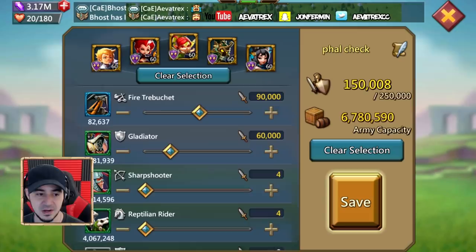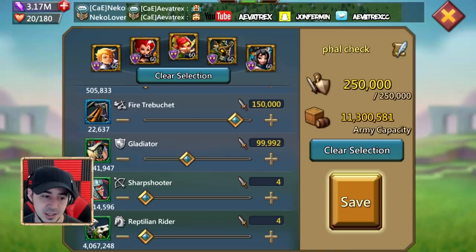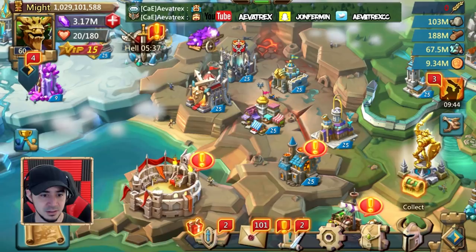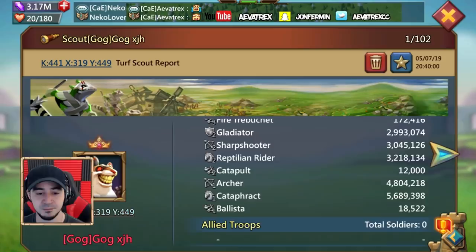If you're going up to 150,000 fire trebuchet, make sure you also increase the amount of gladiators accordingly. If you can do it the smart way and keep a bunch of T1 grunts — and I mean maybe 200,000 to 300,000, not millions — you'll be good to go. There is also another way to check a phalanx if they are running anti-scout, but that's a video for another time. For this method, the amount of troops they have does not matter — the only thing that matters is the wall HP.